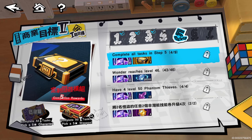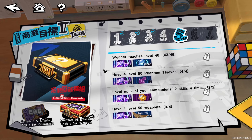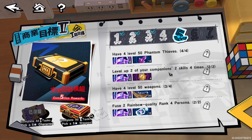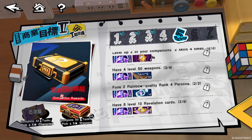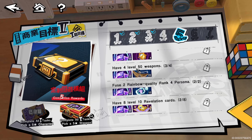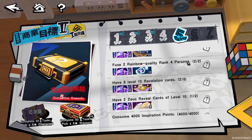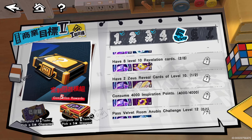Step Five: Wonder needs to be level 46. Have four of your Phantom Thieves at 50. Level up two of your companions' second skill four times. Have four level 50 weapons. Fuse two rainbow quality rank four personas — they need to be rank four and rainbow, then fuse them.